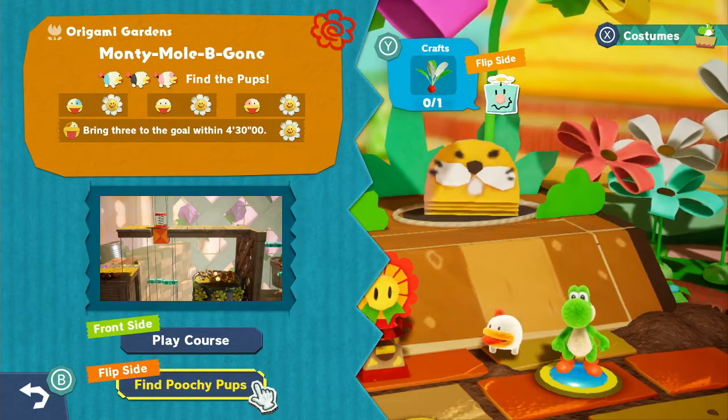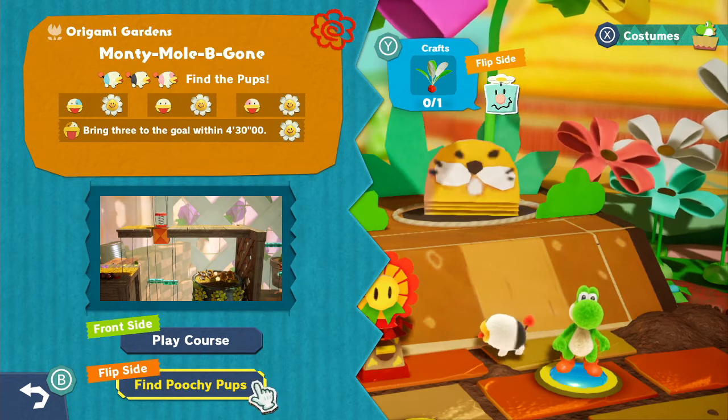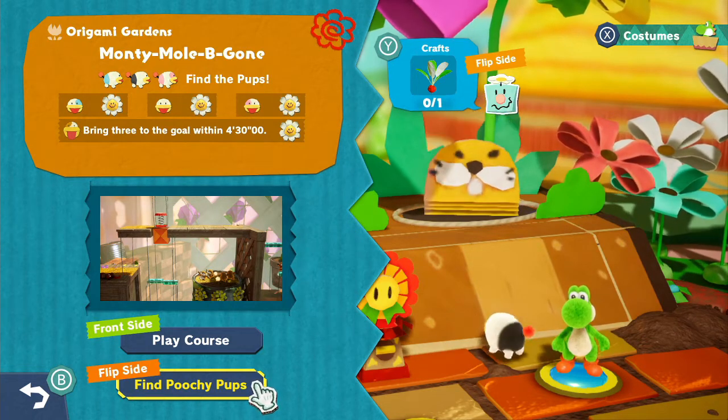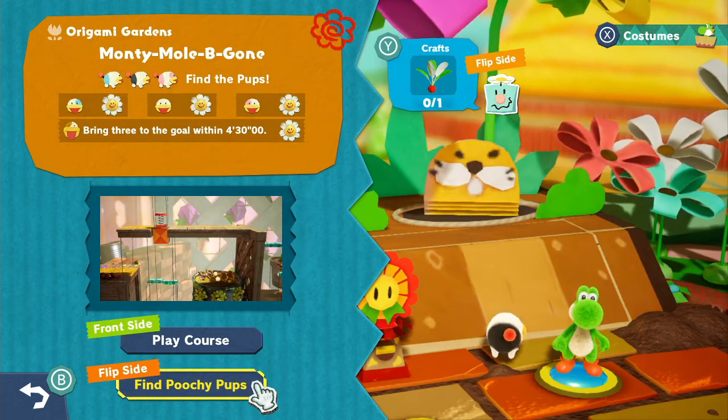Good afternoon there YouTube, it's DjGo coming at you from Nintendo Switch, playing Yoshi's Crafted World. Today I'm going to show you where the Radish is located in the Monty Mole Begone flipside. Hope you enjoy.